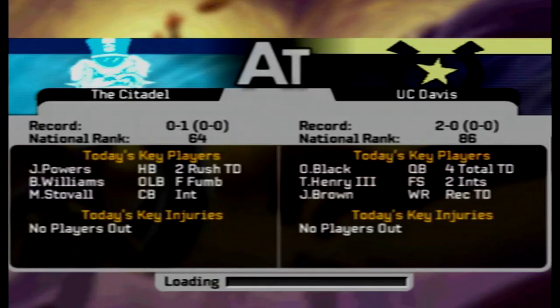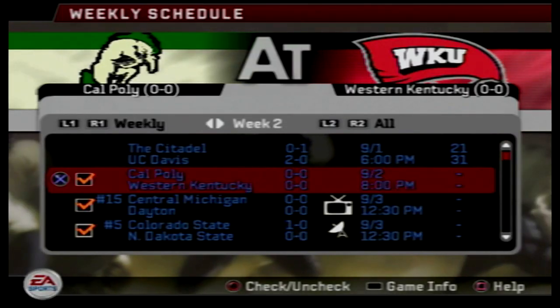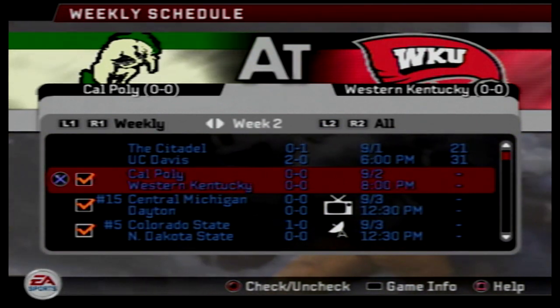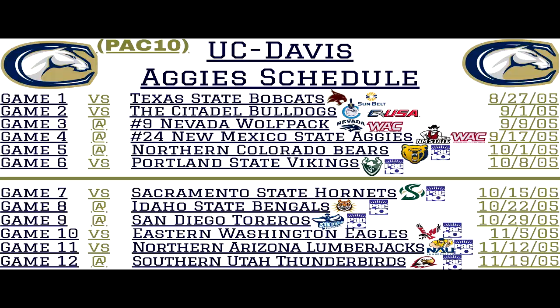The Aggies are sure to move up in the rankings — they were ranked 86th to start this game and they are undefeated now at 2-0. That is it for this game. Our next game is going to be today — the Cal Poly Mustangs for their first game, traveling out to Western Kentucky to take on the Hilltoppers. Our next Aggies game will be week three against the number nine ranked Nevada Wolf Pack. I'll see you guys later today with Cal Poly — take it easy.